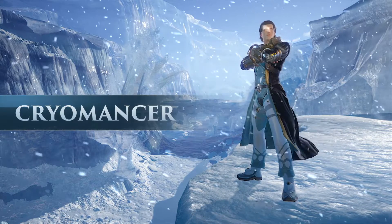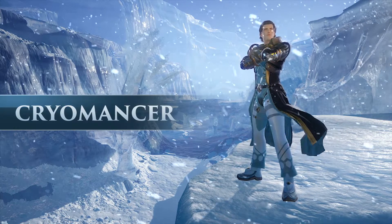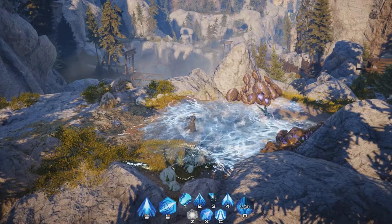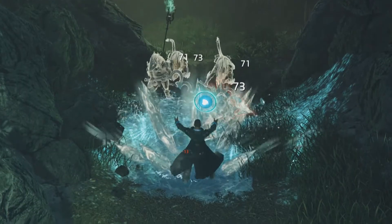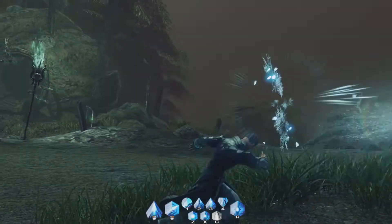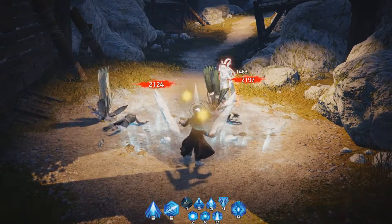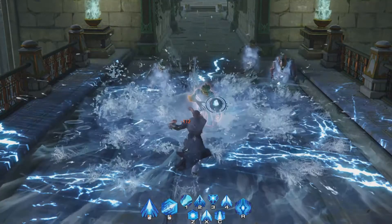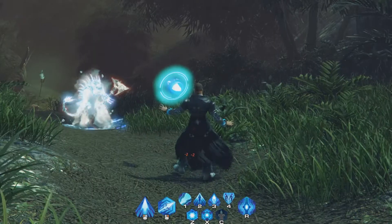The Cryomancer is one of the first classes that players can master in Skyforge. Those who choose this path are going to master the dangerous and fascinating power of cold. With the help of his cryogenerator, the Cryomancer is able to turn the world around him into a frozen wasteland and his opponents into fragile, intricate statues.